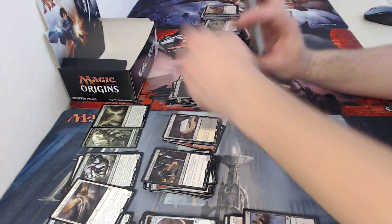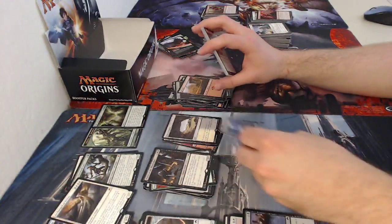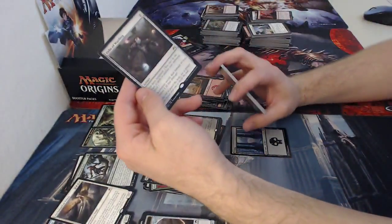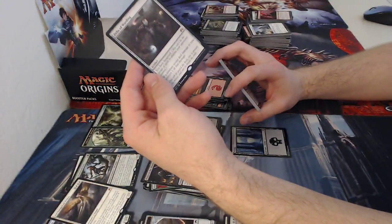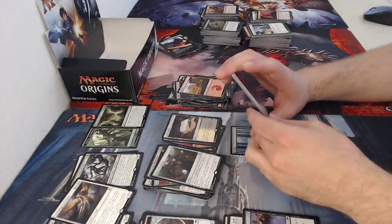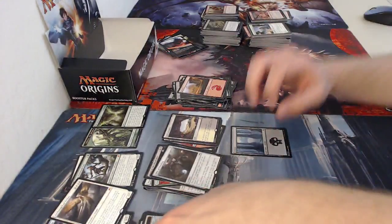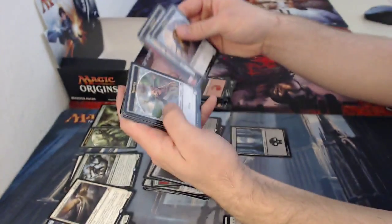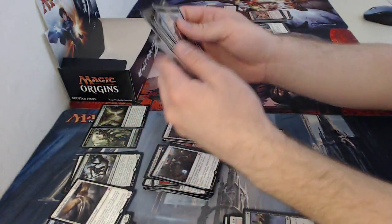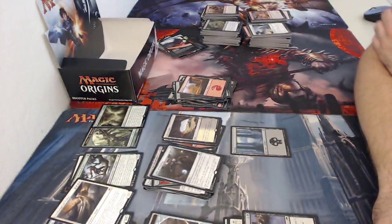Another useless card, mountain, and a foil swamp — I like pulling a foil land, it's always a nice surprise. Then Orbs of Warding — a five-drop: you have hexproof, and if a creature would deal damage to you, prevent one of that damage. It gets around a lot of one-one tokens like thopters, goblins, soldiers, and elf warriors — it just says 'yeah, you're not going to do any damage to me, I'll just sit here and take it all.'